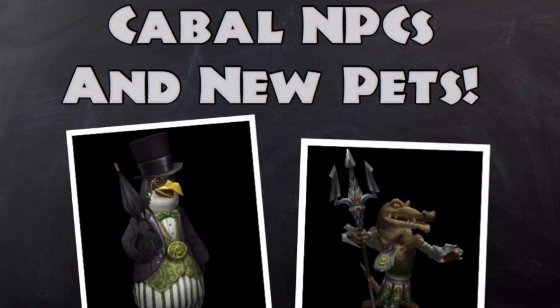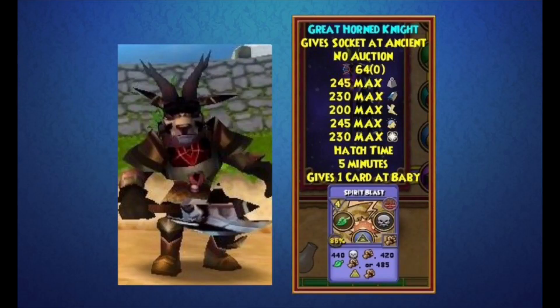First I'm going to be showing you all these new deer knight pets that are added into the game — they actually look really cool. This one is called the Great Horn Knight and it gives one Spirit Blast card at baby. The armor looks really nice; the design is unlike any other pets in the game right now. There's already a deer knight pet but it's more based off the actual spell — this one is more updated looking.